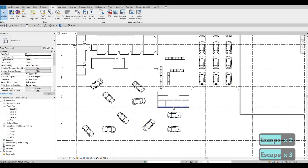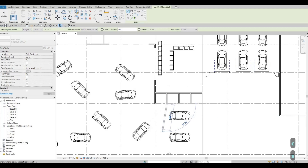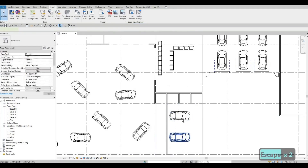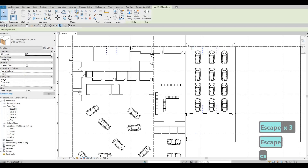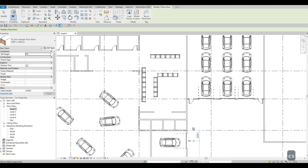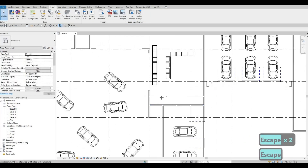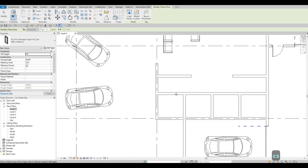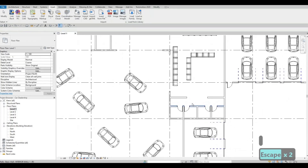Now select this wall again — it's up to level two — and close this up. We can move this one right here and put in a garage door as well. There's the garage door. We also need to add some doors right here for the washrooms. There we go, those doors are for the washrooms.